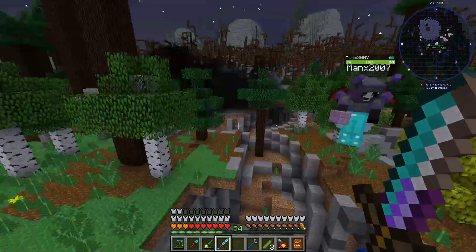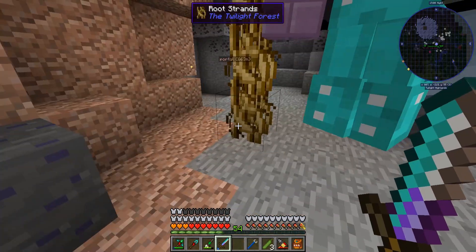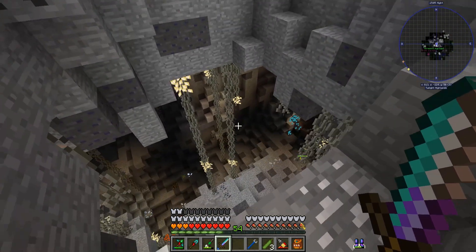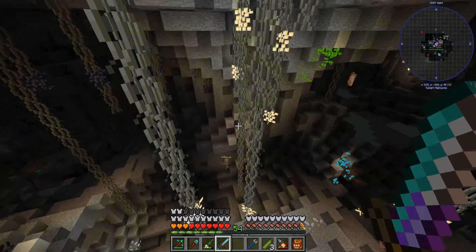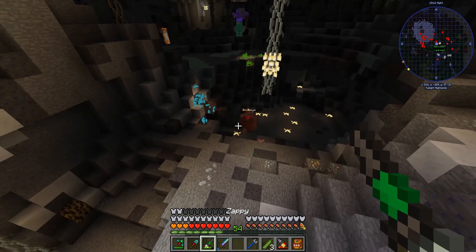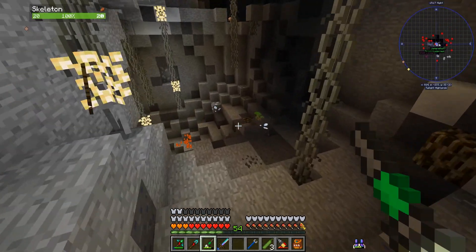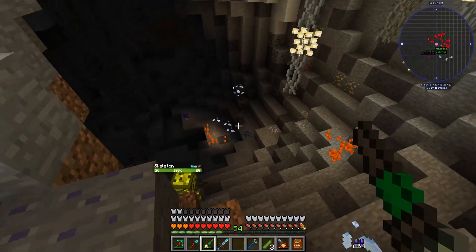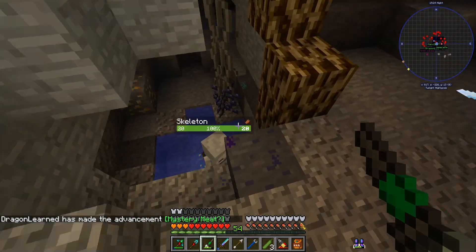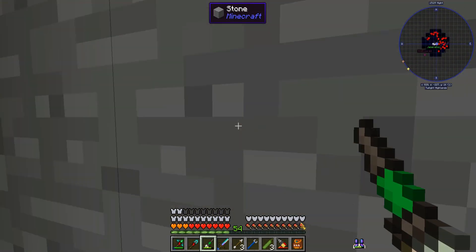Those thorn things are in the background there. Troll caves are around here - anywhere where we've got this Trollstein stuff in the walls. We can see a lot of dots on the map in this direction. We need to find trolls - really cool because you get all sorts of new materials. Here's some trolls - two shots with the laser and no more troll. Somewhere in here will be a room where we can get the lamp, so we're going to have to look around.